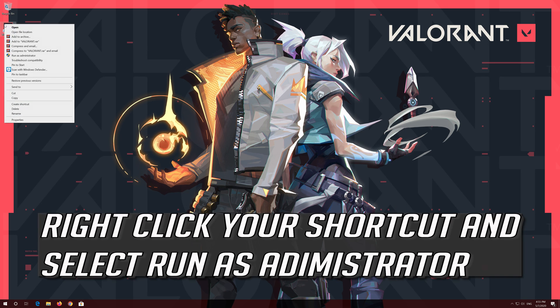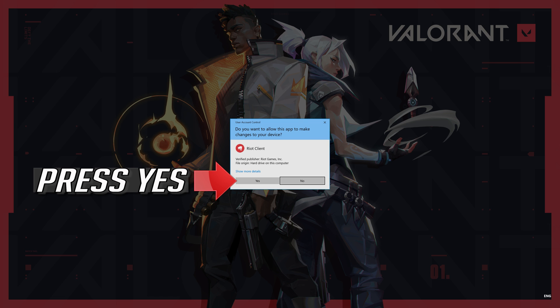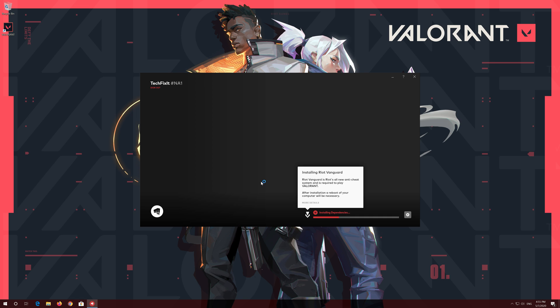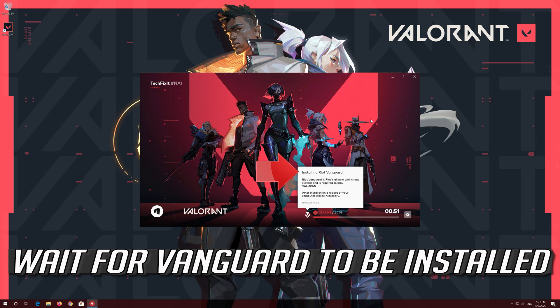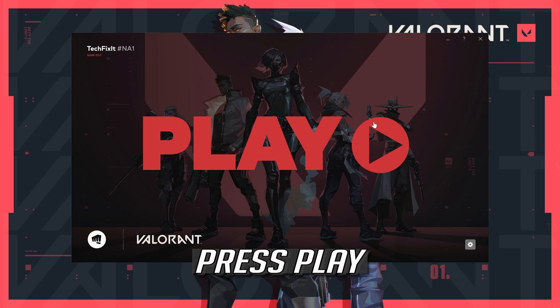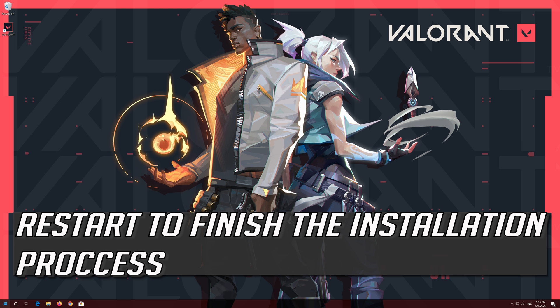Right click your shortcut and select Run as Administrator. Press Yes. Wait for Vanguard to be installed. Press Play. Press Quit. Restart to finish the installation process.